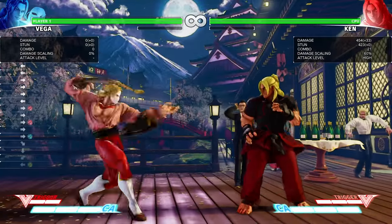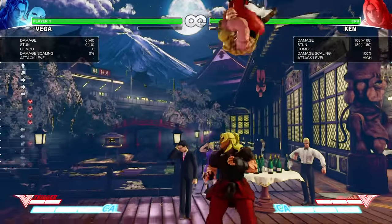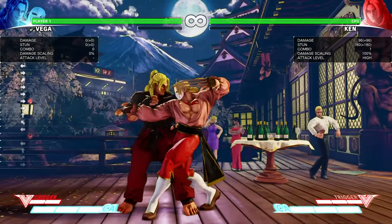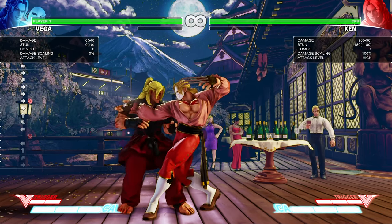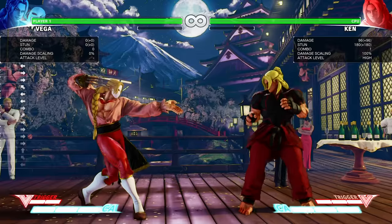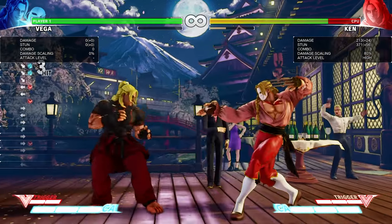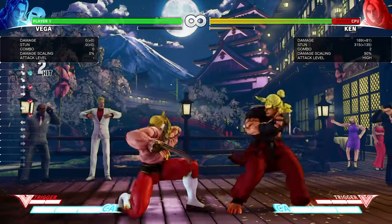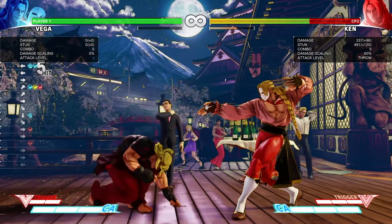Crush counter moves with the claw: his crush counter moves are forward fierce, slide, and standing roundhouse. When you land these moves, they do the spin. They don't do the stagger knockdown on certain characters like Bison and Alex with standing roundhouse. With Vega, I'll show a few combos after the crush counter. If you land it really far, you can walk up and do another one, but you can link right after it — you can do something like crouching jab right after. If you're close enough, you can go into light Crimson Terror, but if you're far, try to do that into EX Barcelona and we get 337.